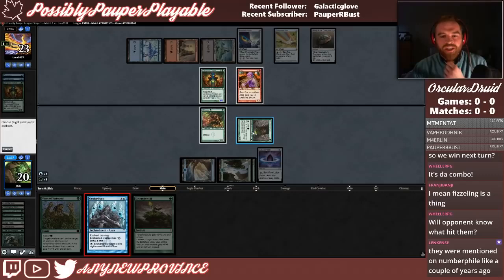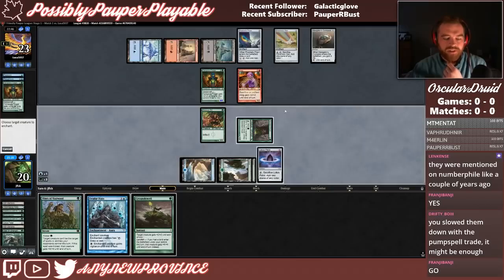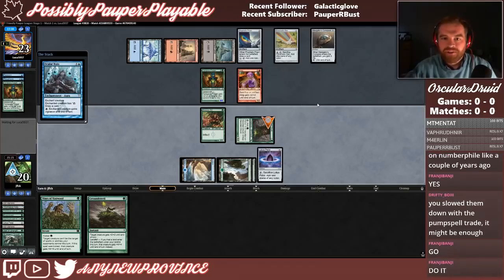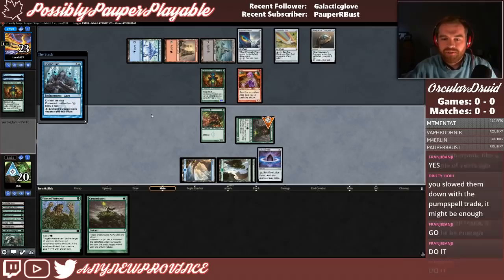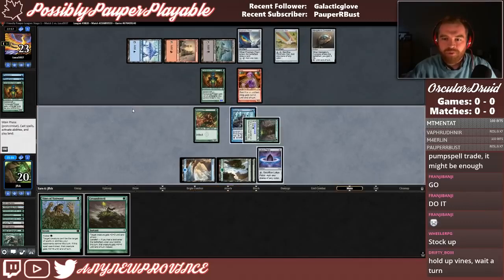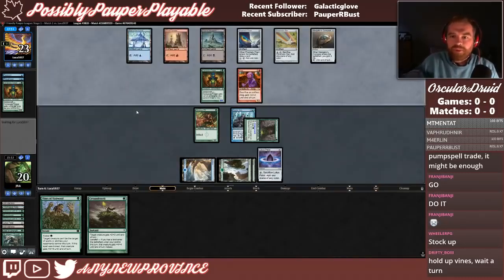We can't really do anything here because we can only cast one Pump Spell — it's Groundswell, which gives plus two plus two and draws a card. So I think we actually have to wait until next turn, which is super unfortunate. We have a blocker for Atog, and if they try to Temur Battle Rage, then we can just hit Atog with it. They might just Galvanic Blast Devoted Druid, which is kind of scary. Mirror Enforcer doesn't matter. We could just use an early Fate Transfer. They have a lot of toughness, but Clear the Mind should get Devoted Druid's power up high enough.